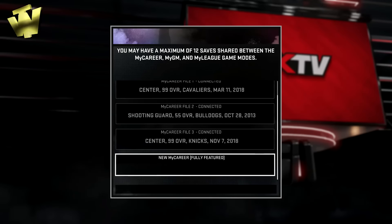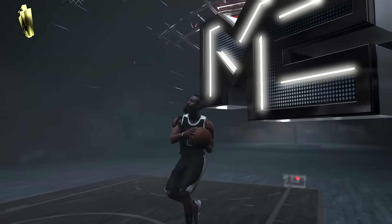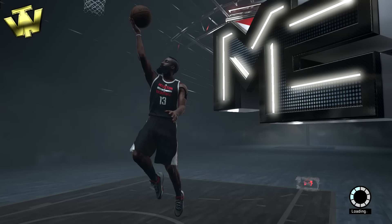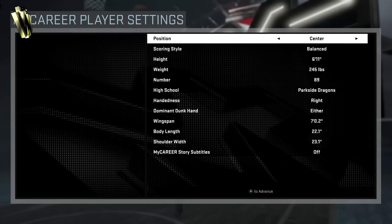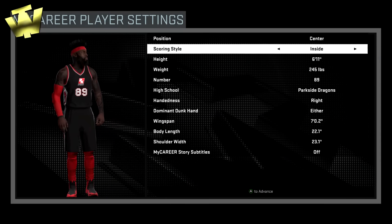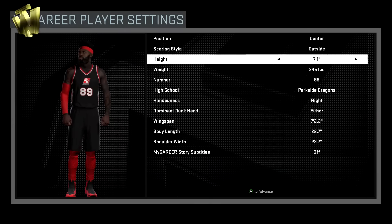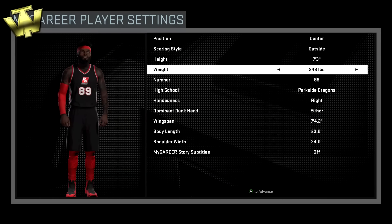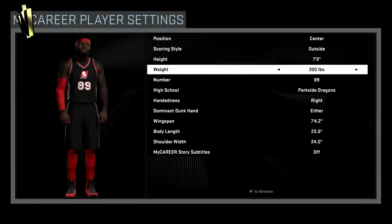We recently switched Floss to an outside big to spread the floor and pretty much allow me to get in the lane and force the team to bring help defense when I'm using my inside guard. What he's able to do is not only is he still able to finish inside very well, but he's also now a threat from the outside with his jump shot. So we're going to be going over that in this video. I'm going to have in-game footage later on in the video, but first we're going to go over what you need to do to set your outside big up for success.